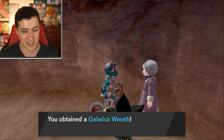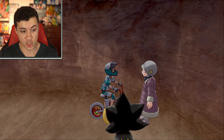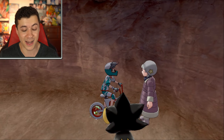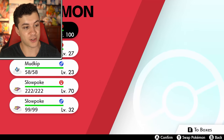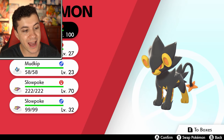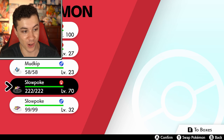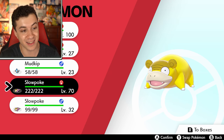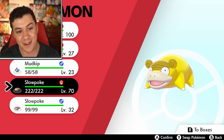We got ourselves a Galarica Wreath. I'm actually going to have her make two of them because I want to evolve both my regular Galarian Slowpoke and my shiny one. So now that we have the Galarica Wreath, we can go ahead and evolve the Galarian Slowpoke. I actually have two different ones here — the regular one and the shiny one. I've never seen shiny Galarian Slowking before, so this should definitely be a first.